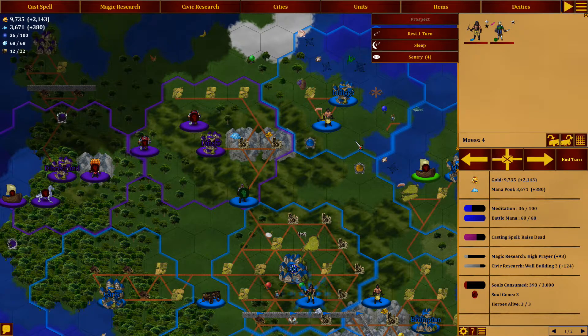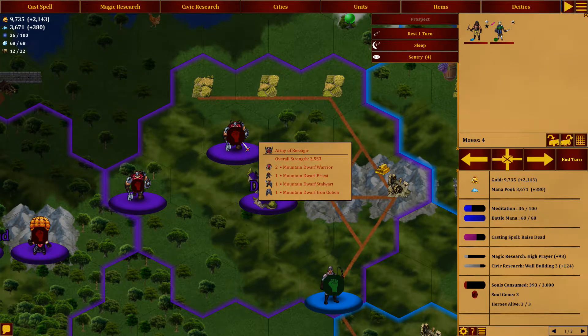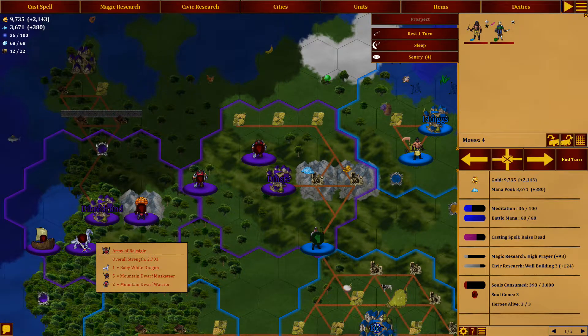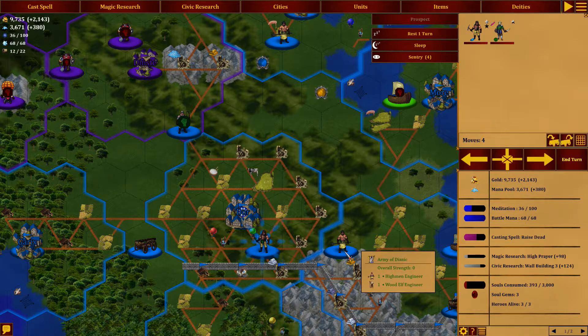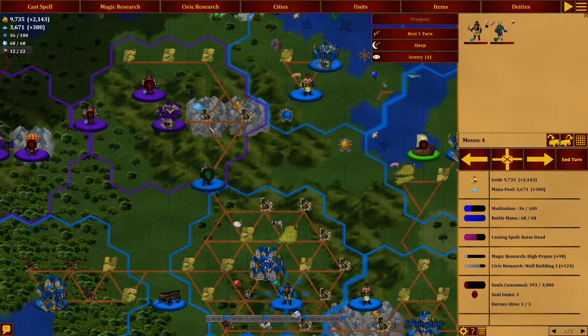Hey guys, welcome back to DD Empires with me, Time and Tactics. We lost last time right over here to Hexagir, remember that? There are more armies coming here: 3500, 1700, another one at 3000. Back there was another pretty strong army, but we do have one army here with three lesser angels, a wizard, and Falcon. We also have one army down here at 2800.